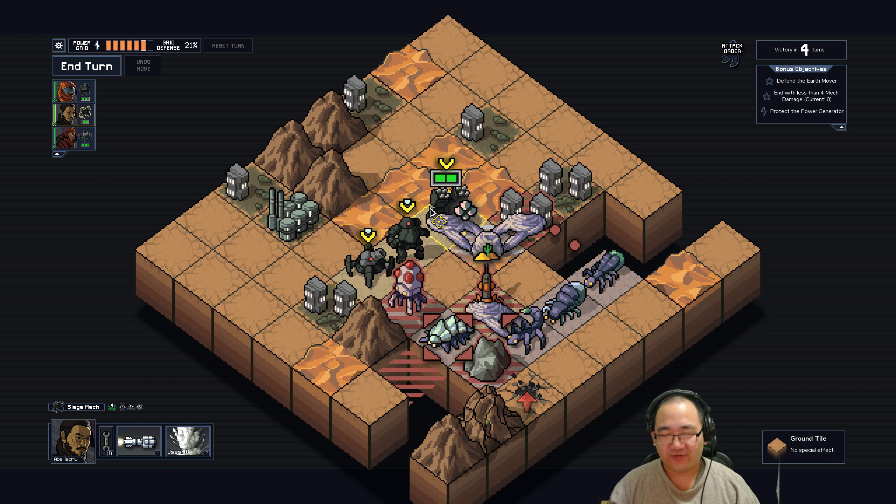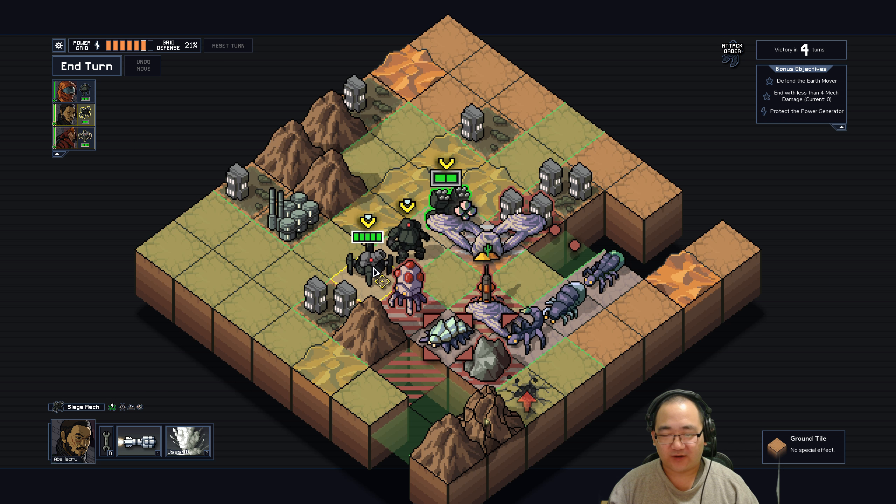I feel like I could do it for something better. We still need to basically move that out of the way, which is the annoying part. So how do I want to do this? If I stab you two, you would take two, then plus one collision damage, which is not ideal. I guess the question is, who do I want to move out of the way with this dude?